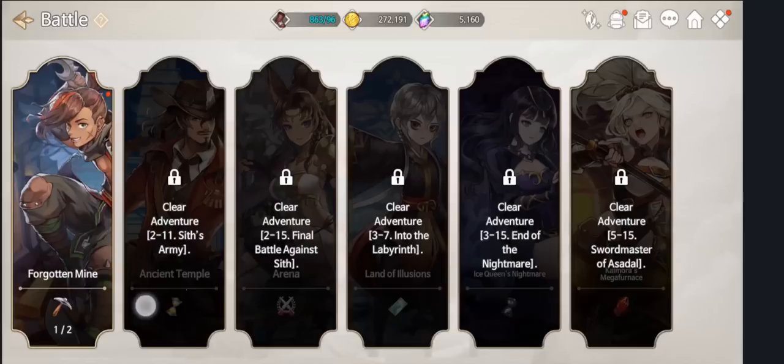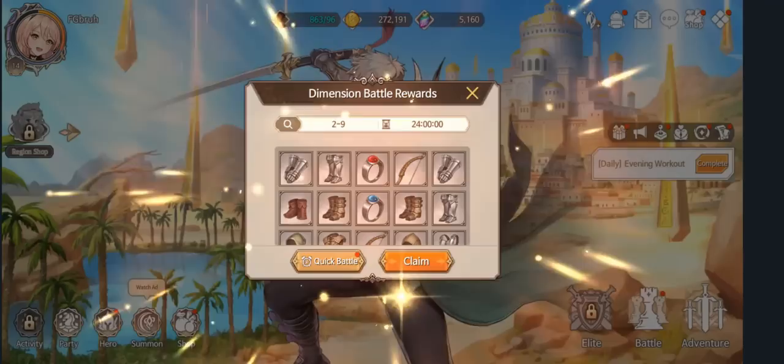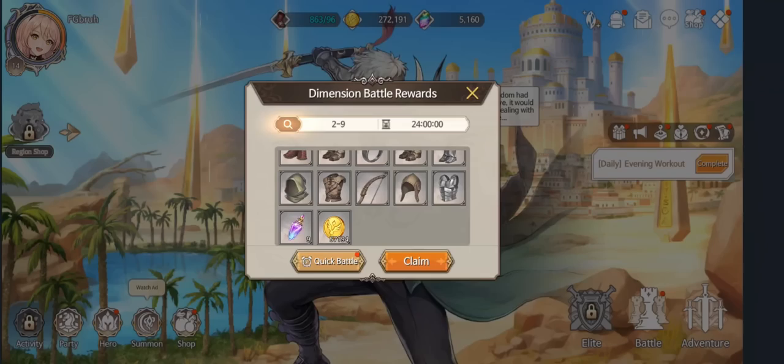Outside of that, what you can look forward to is a gameplay mode called the Ancient Temple, Arena, Land of Illusions, Ice Queen's Nightmare, and a mega furnace. There are elite stages as well, but that is pretty much the game. The game does have a little bit of idle functionality — up to 24 hours — so you can get yourself some gold, some EXP, and a bunch of gear.